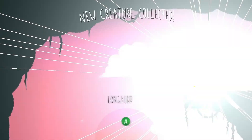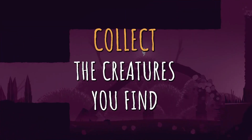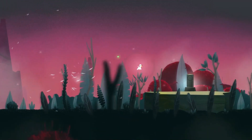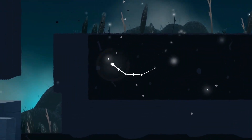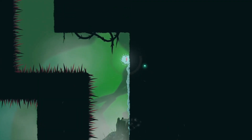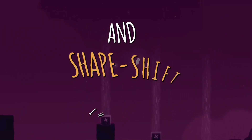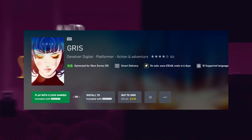The Witch's House MV is 30% off at £8.74, rated 4.5, and will take six to eight hours to complete. It's a remake of an original released in 2012, falling within the traditions of a Japanese horror RPG with heavy emphasis on puzzle solving and jump scares.